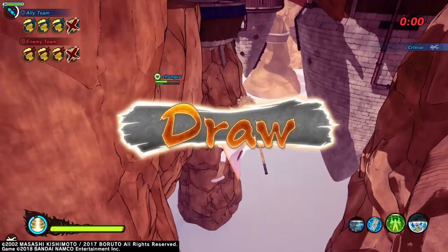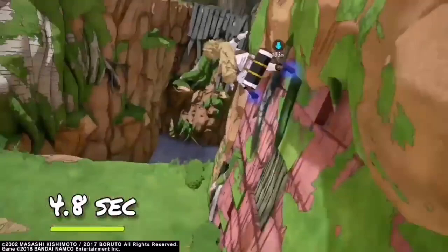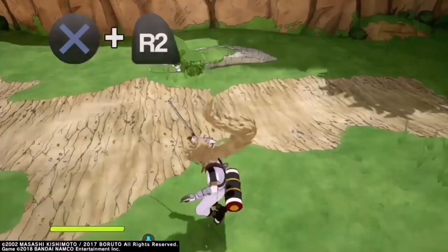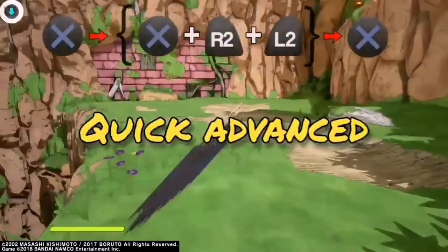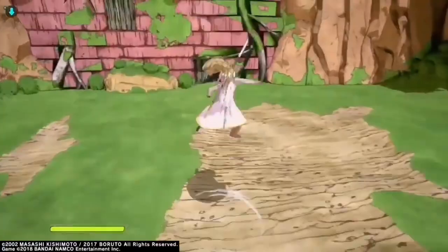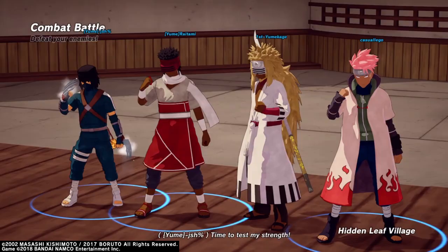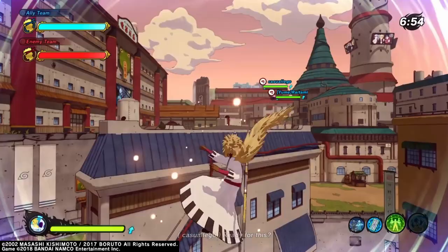Know how to move. Advanced movement is the thing that separates new players from advanced players, and it's especially important for healers because you're going to be getting jumped and targeted all the time. Just mentally prepare to get jumped — that's just going to happen. If you know how to move, getting jumped won't be as big a deal because they won't be able to catch you, and you can outheal the little bit of damage you take while moving. Once opponents see you're really good at moving, they won't be as likely to target you.